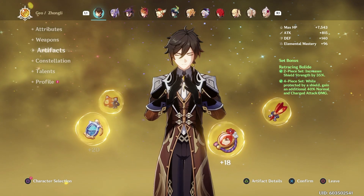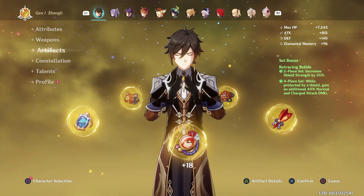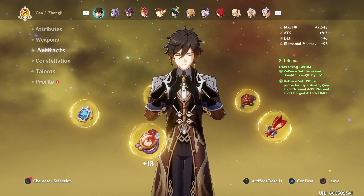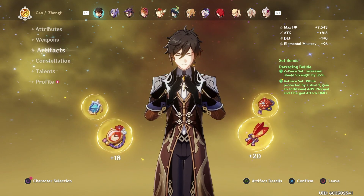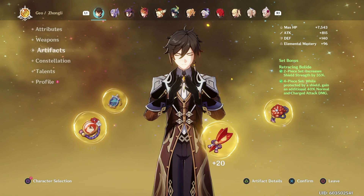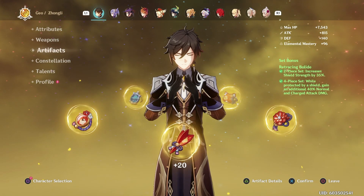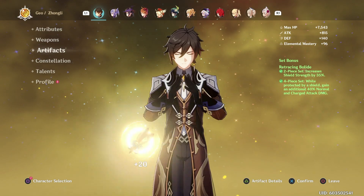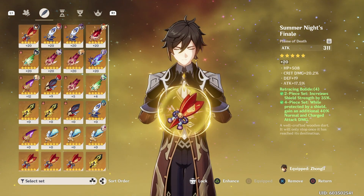Looking at the different artifacts, you can see that I ended up going with Retracing Bolide. I went with this set because, as I looked at Zhongli's kit, it seemed really shield-focused — and I think I was right. Point in case: that fight with Childe — my shield is what carried me through it, and I was able to chip away at him because I knew that I wasn't going down. Increasing my shield strength by 35% was definitely the way to go. Also, while you're shielded, you gain an additional 40% normal and charged attack damage, which is insane. It all of a sudden makes him hit a lot harder, and since he doesn't have very good multipliers on his regular attacks anyway, I thought that was the way to go.